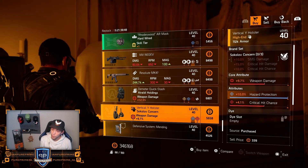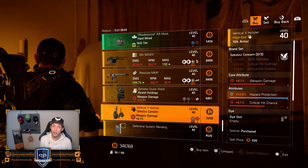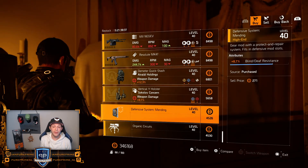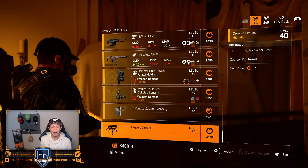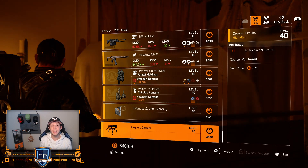Sokolov could be nice — roll that weapon damage a little bit higher, because the critical hit chance is already decent. If you want an SMG hazard protection build, this could work. Then we got 8.7% blind/death resistance — could be nice if you're still looking for it. And the last one is extra sniper ammo for your turret. That's pretty much it for Cassie this week.